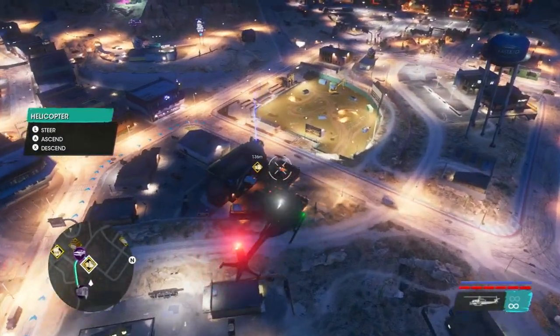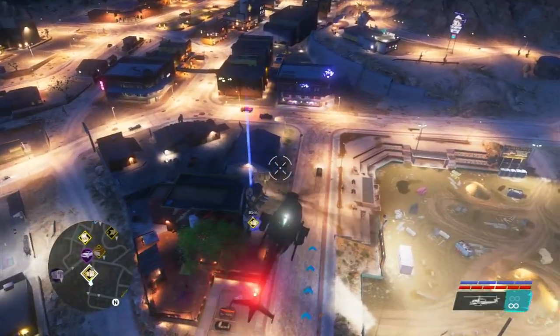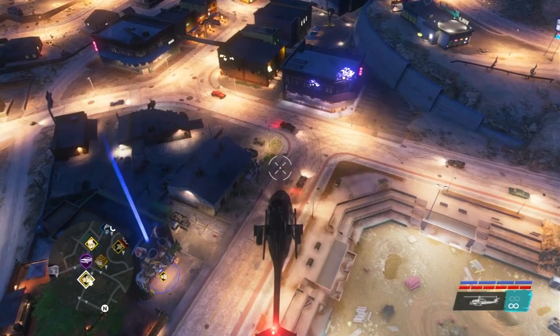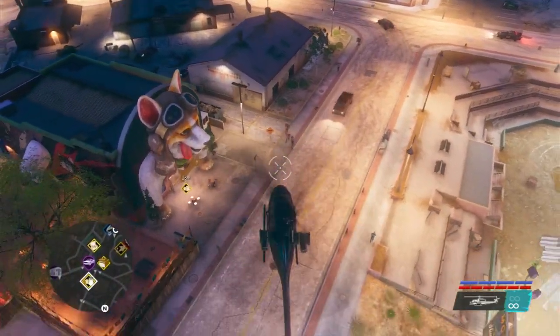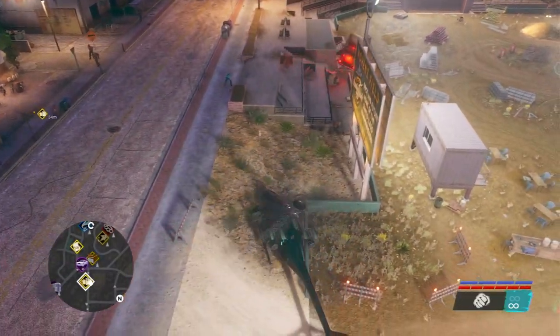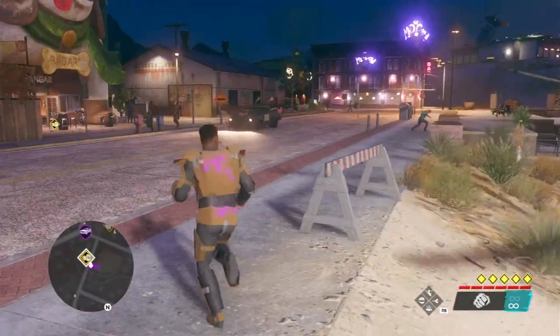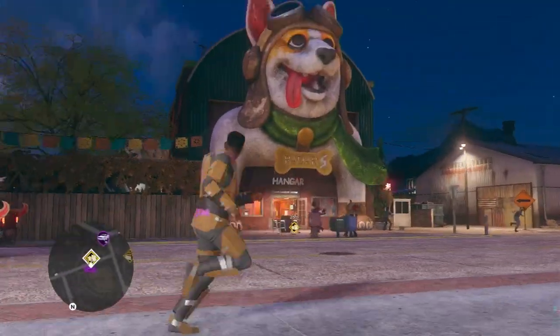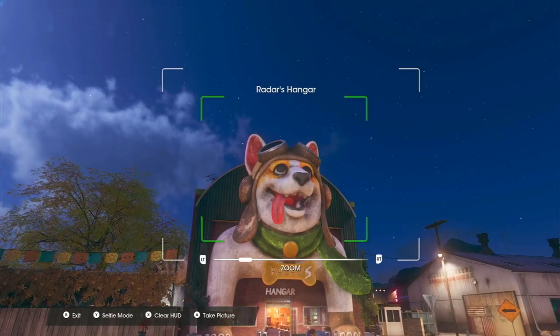What is it going to be, though? What is this? It looks like — oh, it's a dog. I was like, is it Genki? It's a Corgi. Radars. Radar's hangar.